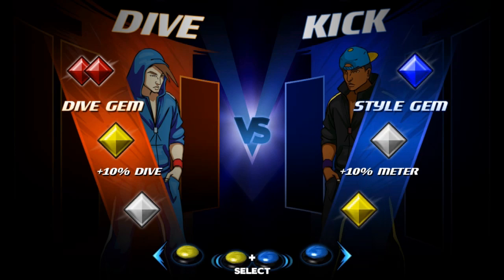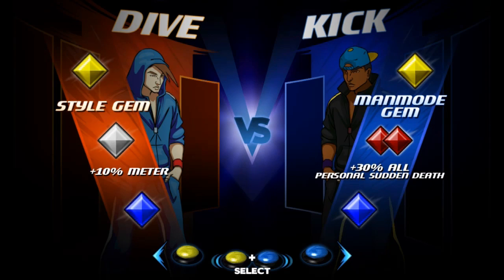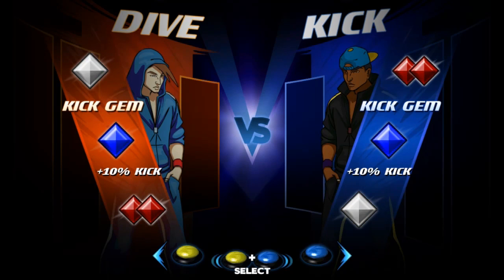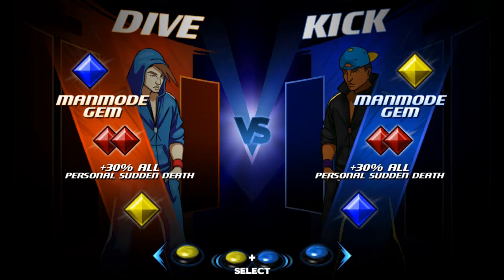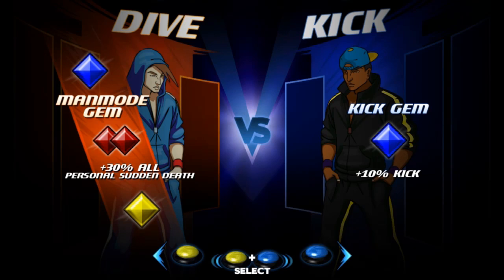So these are different strategy options that play into your play style. Yellow gem makes you jump 10% higher. Silver gem builds meter 10% faster. Blue gem makes you kick 10% faster — that's a really good one for Kick. Red gem we won't be picking today, but it gives you a massive boost to all your stats, except it's one hit and you're done — kind of like going all in in poker.